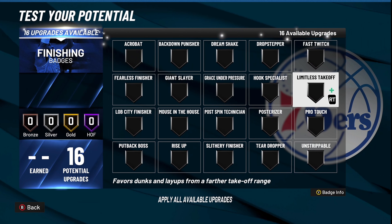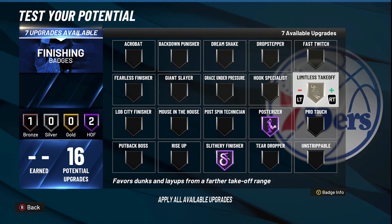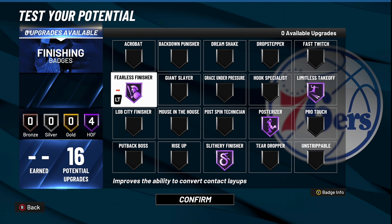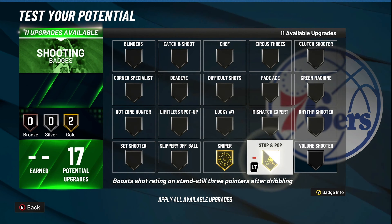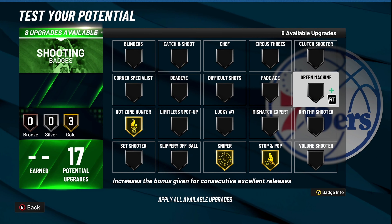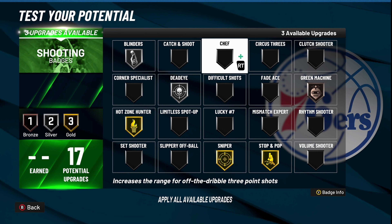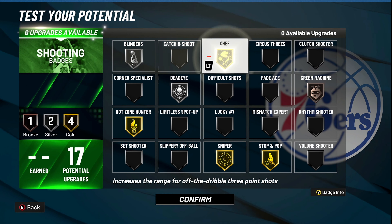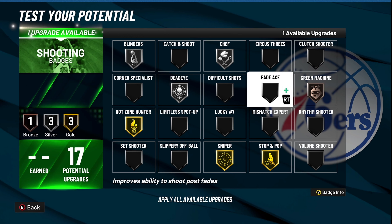For finishing badges, you only need four: Posterizer Hall of Fame, Slithery Finisher Hall of Fame, Limitless Takeoff Hall of Fame, and Fearless Finisher Hall of Fame. These four badges will make you unstoppable in the paint — I have these on every single one of my builds. For shooting badges: Gold Sniper, Gold Stop and Pop, Gold Hot Zone Hunter, Bronze or Silver Green Machine, Silver Deadeye, and then flip-flop Gold between Blinders and Chef — it's really up to you whether you want Gold Chef or Gold Blinders.